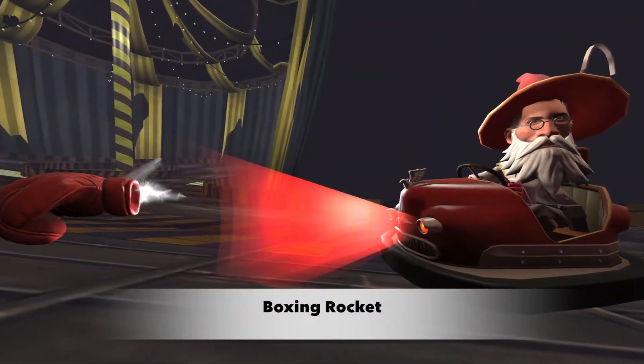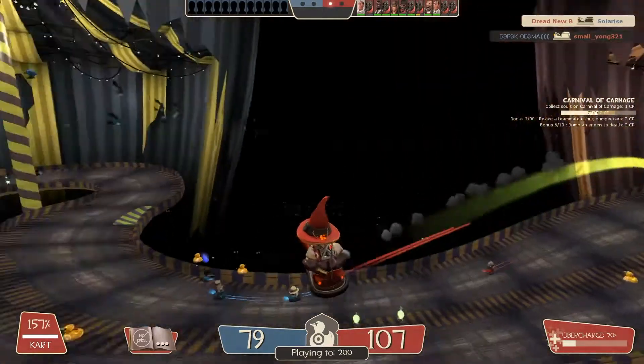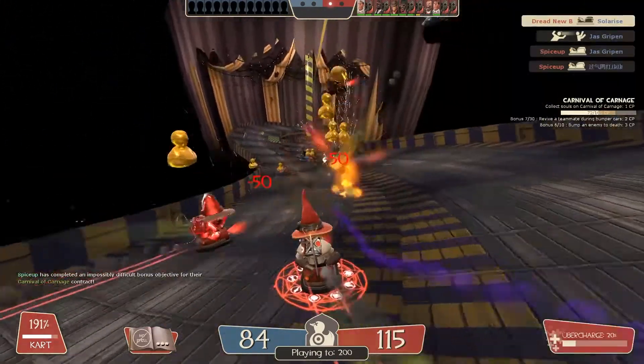The Magic Spell Boxing Rocket fires a giant boxing glove forwards, similar to a rocket. It has a range of about four cart lengths, and if it makes impact, will send an enemy flying.